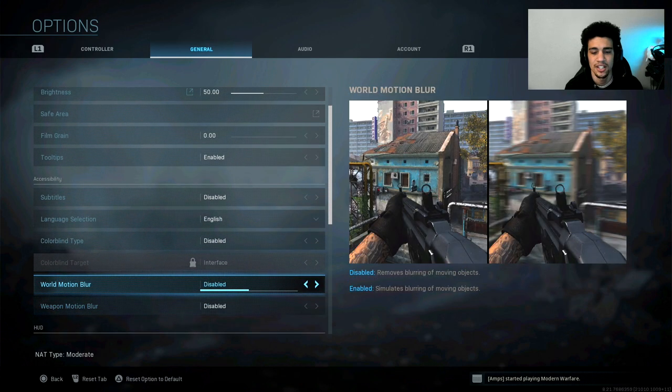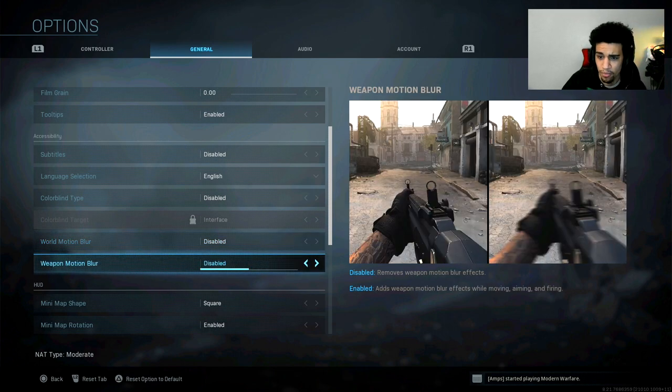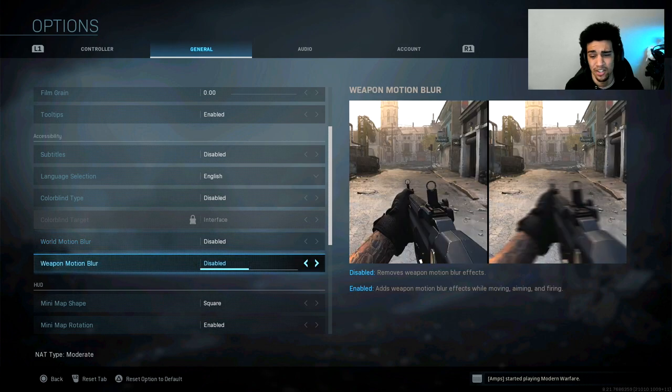This is a big one. I hate seeing motion blur enabled in someone's stream or video — please disable it. Look at the right side: there could be an enemy right beside that building and you would miss them. Imagine having motion blur on your gun while you're aiming. It looks terrible and you could easily miss enemies because of it.